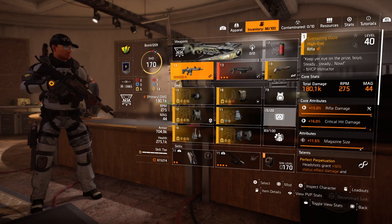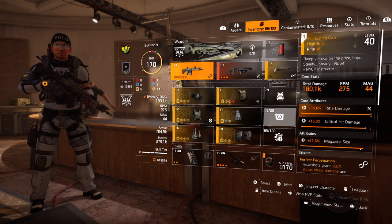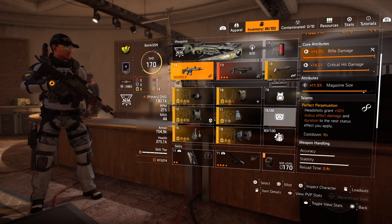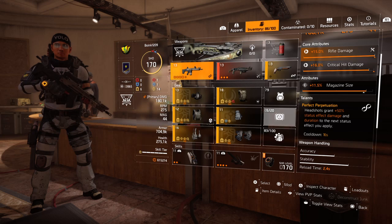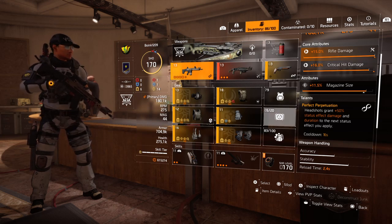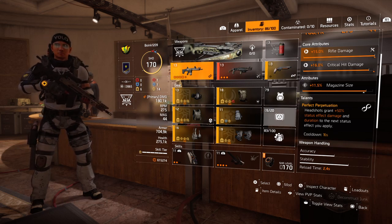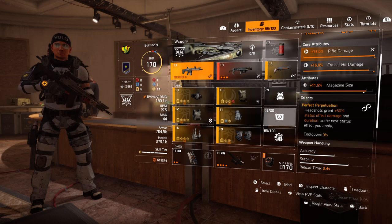For weapons, I use the Everlasting Gaze — it's a named weapon with Perfect Perpetuation. This gives you plus 50% status effect damage and duration on headshots, with a 16-second cooldown. This is my main weapon because you want status effects to last as long as possible so your DPS guys can do the damage or get the kill.